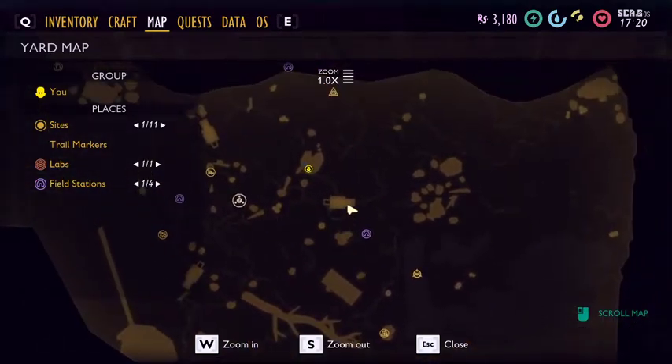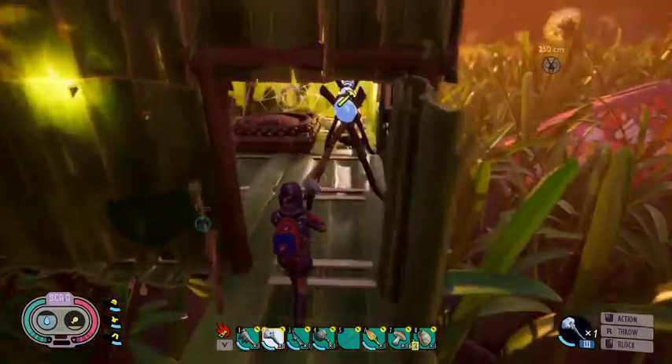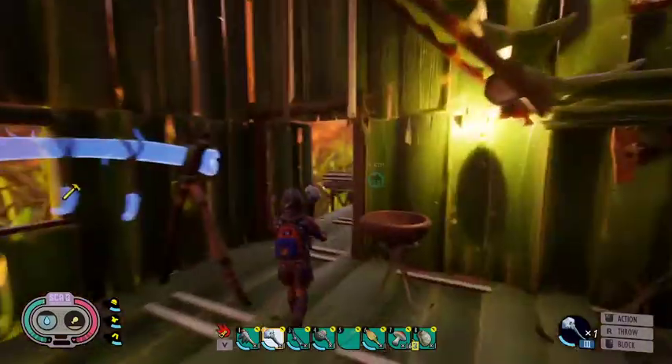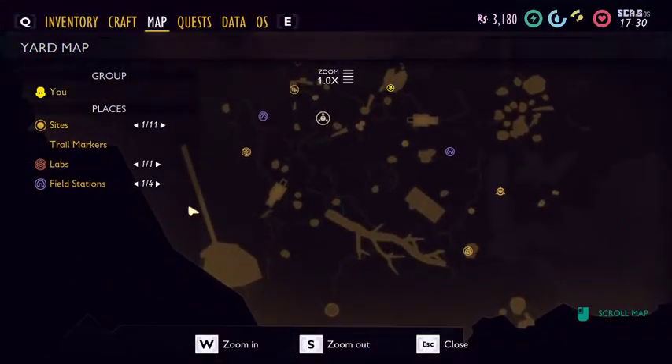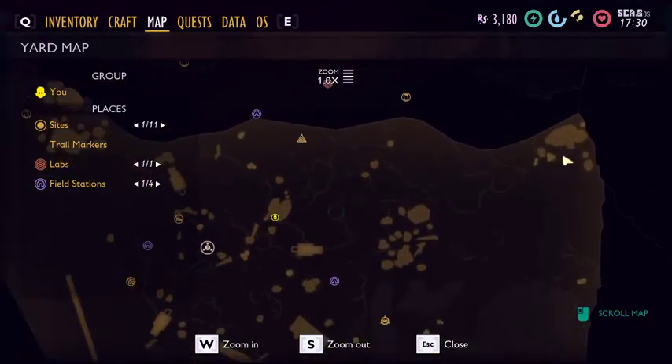They stay more in the green grassy areas, and more around the starting area. The next one that you need is the bombardier parts. I haven't got any because I've been working on this, but bombardiers can be located around this section here, and around this section here. I wouldn't advise going there because bombardiers are incredibly lethal, and there's a bunch of spiders there as well.